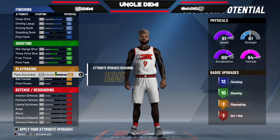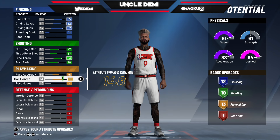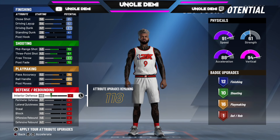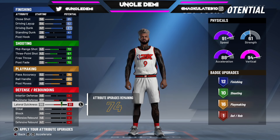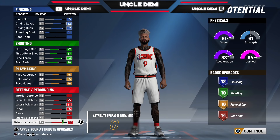Then you want to go 75 here and max all this out. Then go 76 here — that's going to give you 16 playmaking badges. Then go 75 on your perimeter and max out all the rest, and that's going to give you 14 defensive badges.